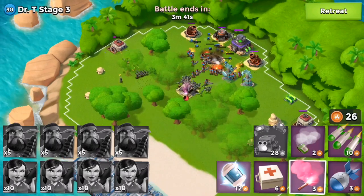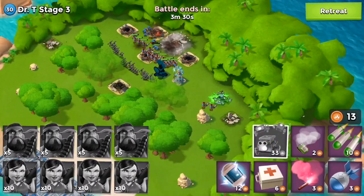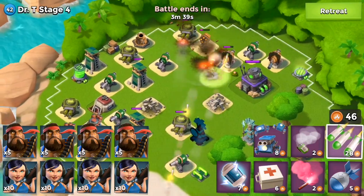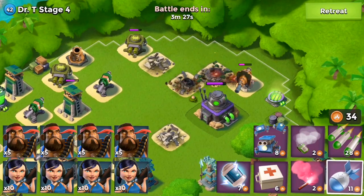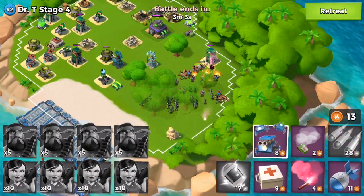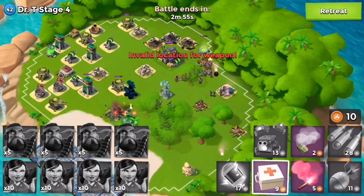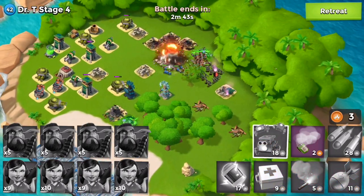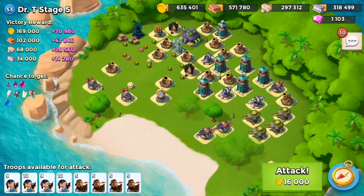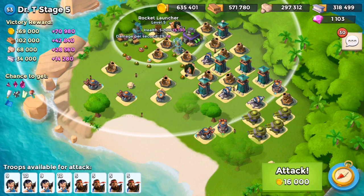You guys know there are only a few days left until Dr. T drops. It's going to drop according to posts on the Supercell forum at 6 PM of your time zone on a Friday. Looking at my timer right now, there is one day, 13 hours, 48 minutes, and 30 seconds left until the drop. I can't wait for Friday — I always want it to be Friday, but this time even more so. Anyway, let's jump into Stage 5.